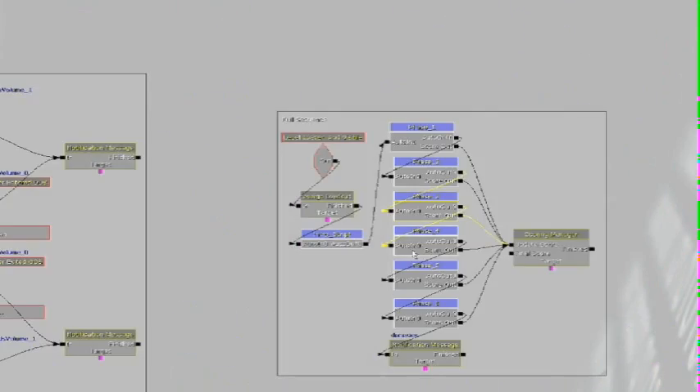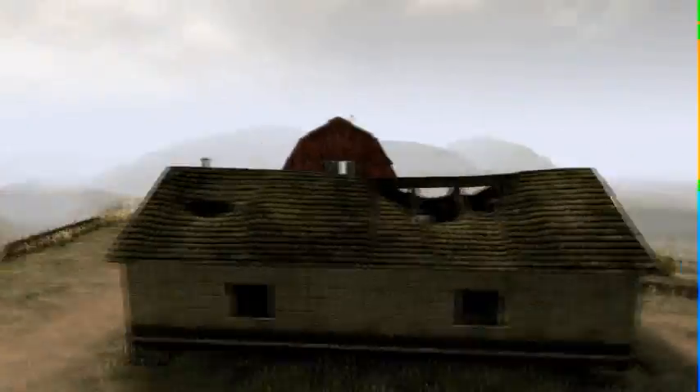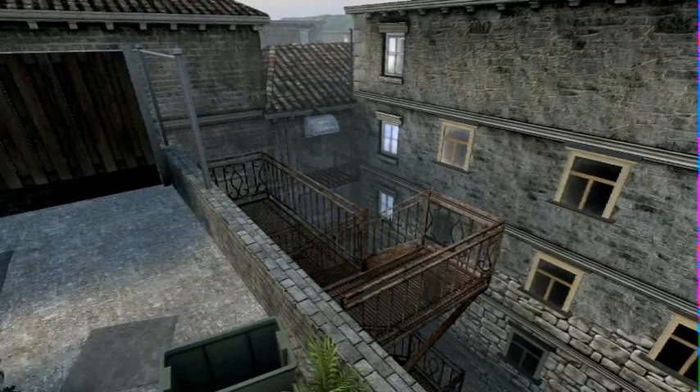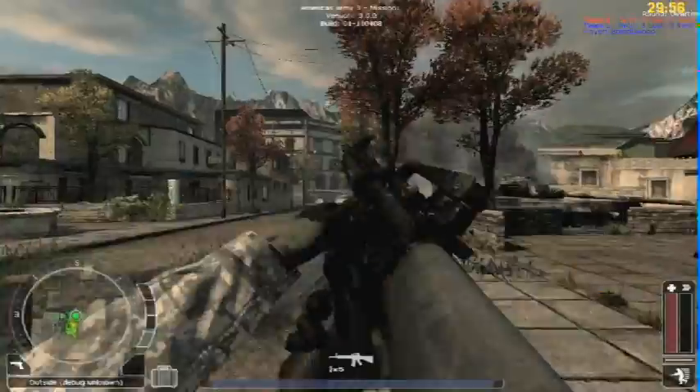Mission Controller is a toolset leveraging a lot of the Unreal Engine 3 technologies, such as Kismet, which is a visual scripting tool that allows our level designers to put the gameplay together really fast and layer it on top of the level. So we can build really compelling environments and then extract the gameplay and substitute new gameplay on — so we could have one level that's an urban environment and have, let's say, a VIP mission.